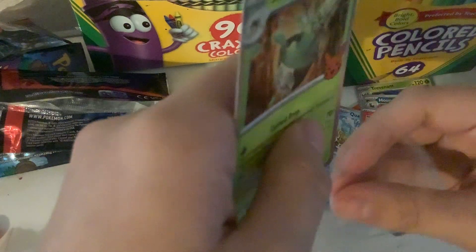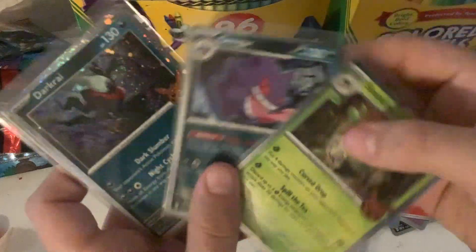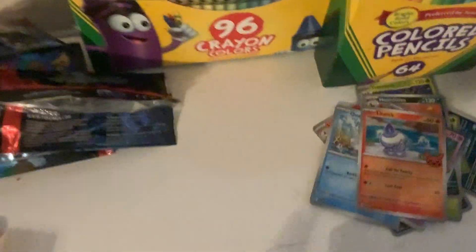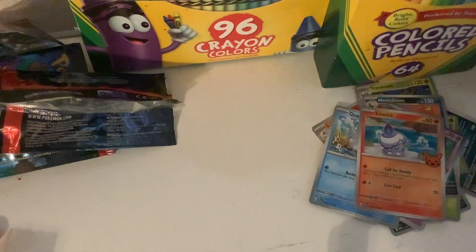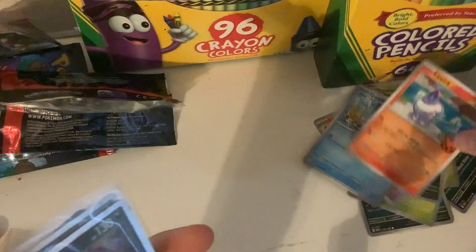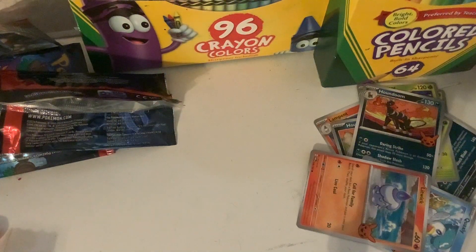I'm gonna give the rest of them out on Halloween. If I can sleeve this — okay. So these are all the holos that we've pulled. They all look really sick. Wait — we have five packs, four holos. Wait, nevermind, I'm confused. One, two, three — wait, we opened five packs and we got four holos. Oh wait — this one was in the Mimikyu pack, I accidentally put it over here. Alright, five holos.